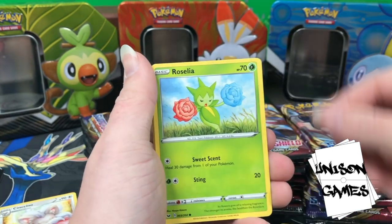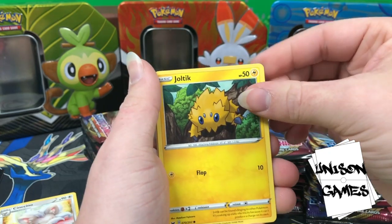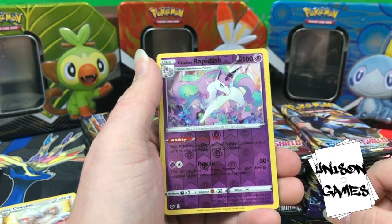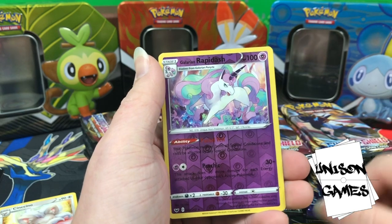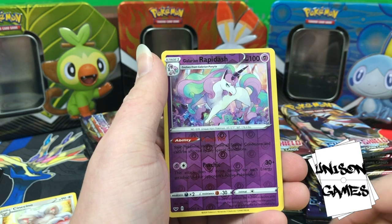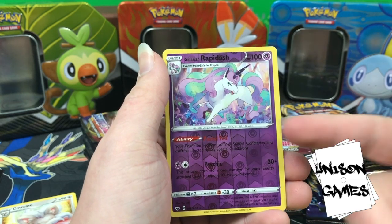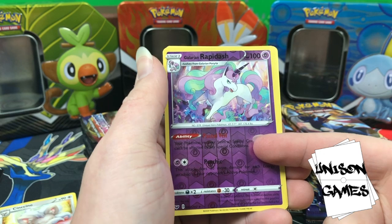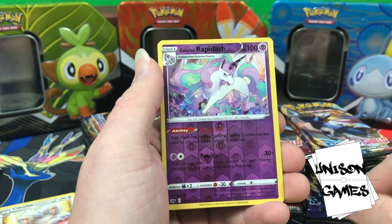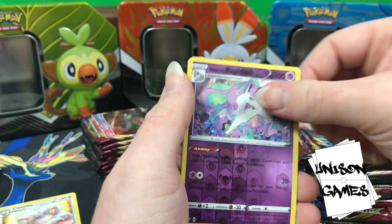Ferroseed, Goldeen, Roselia, Joltik — nice! A reverse hollow Galarian Rapidash is actually pretty good. This card has merit: your Pokémon recover from all special conditions and can't be affected by special conditions. That's called Pastel Veil. A little hard to read because of the hollowing, but very nice — plus it's a unicorn!